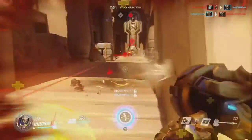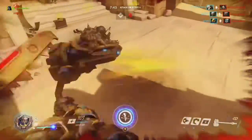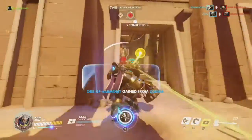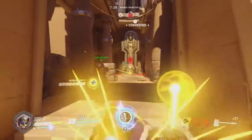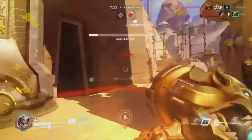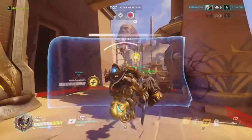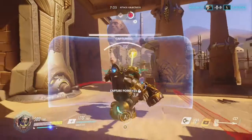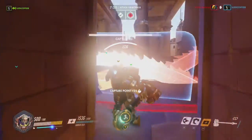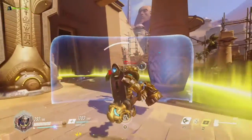I've got my ultimate. Soldier 76 is all over me. Did we get him? He's down. Let's get in there — I'm going to rush these guys. Totally missed me with that Rip Tire — that is sad. Let's hold him off to the right here, throw some Fire Strikes. Getting really healed up, looks like I've got an Orb of Harmony. Back up from the Dragons. Go back in and take the objective — it's mine.